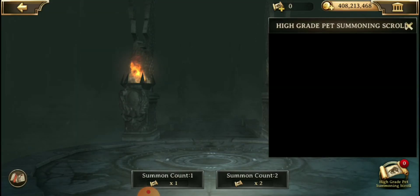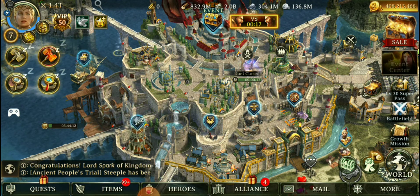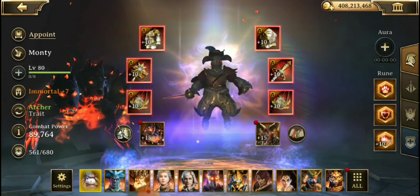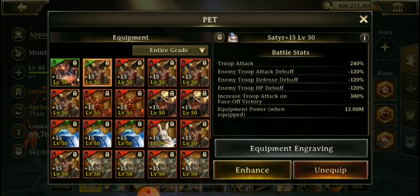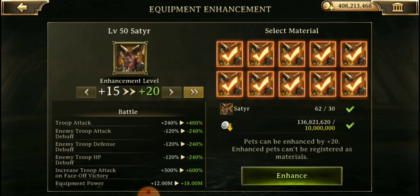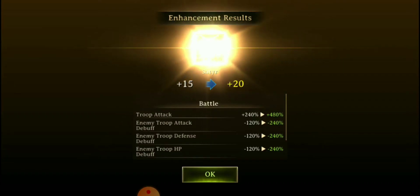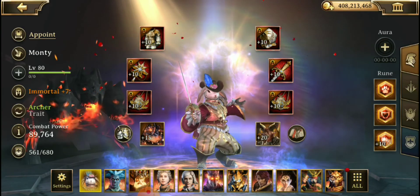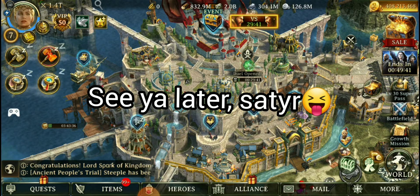I did get a Bear Wolf — I guess it's because I complained about the Giant Ant's name! As I mentioned, it's going to take about 30 of those pets to enhance. I do have some Satyrs ready to go, and yeah, it's going to take 30 of them. There he goes — I'll do the rest later.